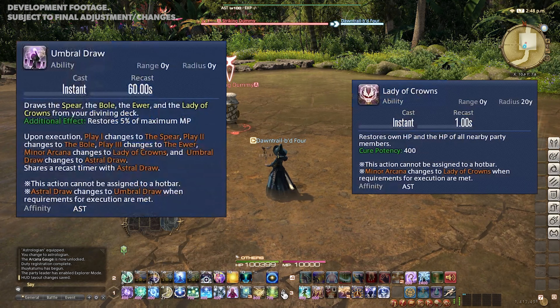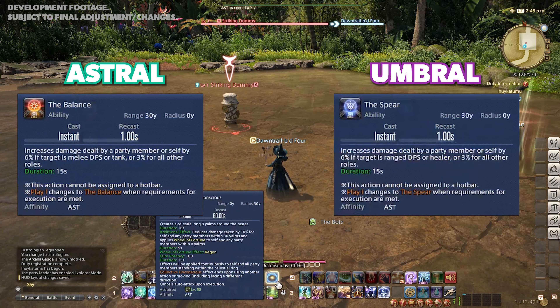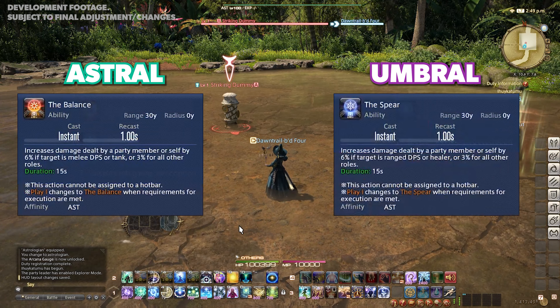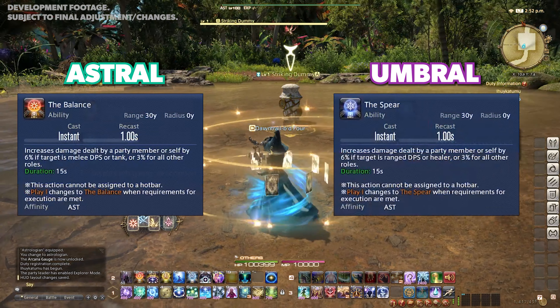Umbral Draw then changes back to Astral Draw and the cycle repeats. The Balance will grant a 6% damage buff to melee and tanks, and 3% to any other role. The Spear does the same thing, but for ranged players.